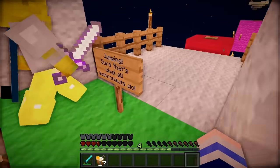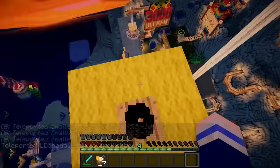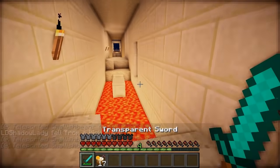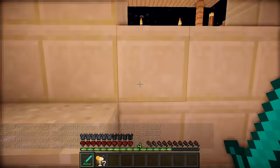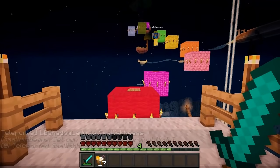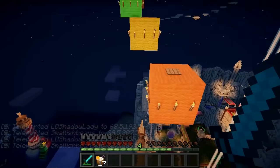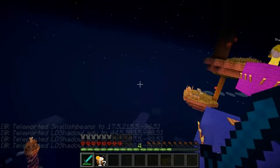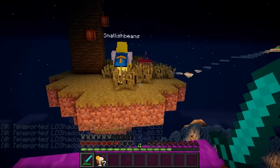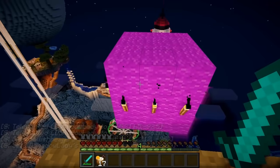Sure thing, that's what all astronauts do. Loads of these jump boosts. Ow, ow, ow. I'm back here. You go first, show me how to do it. You just stand on it, watch. It hurts but it's how you do it. Ow, ow, ow. Oh my gosh. That was cool. And now I'm here. And that's how astronauts do it, ladies and gentlemen. Not sure that's completely legit. Set our spawn points.